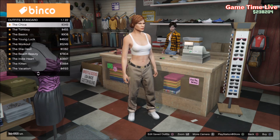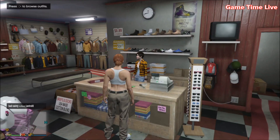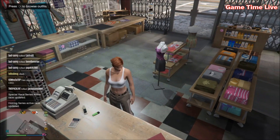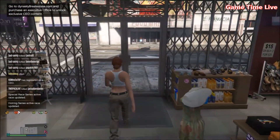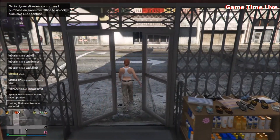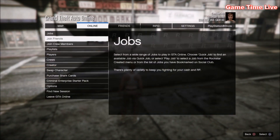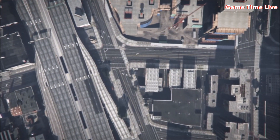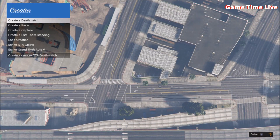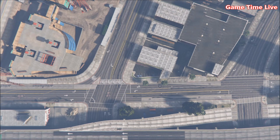Keep in mind that all your outfits will be deleted. After saving and applying that standard outfit, we can now start the actual glitch. All you have to do is walk outside of the closed store, then hit Options, make your way over to Online, and go straight over to Creator. Once you are there, go to Create a Race and select Land Race.